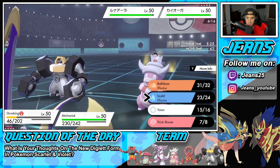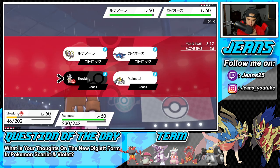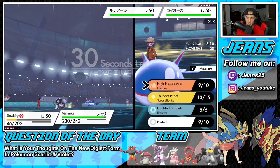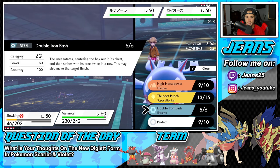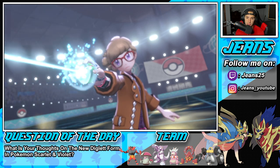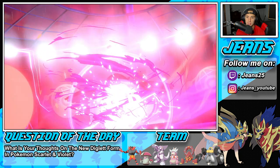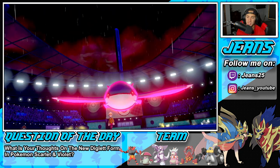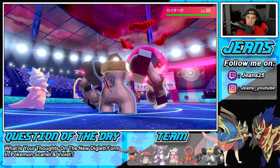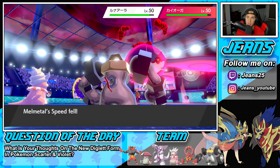I wonder who he's going to Dynamax. With one turn left in trick room, I think Bulldoze is going to be a play — slow down everybody including Kyogre — and then go for Thunder Punch or Double Iron Bash. I feel like he'll Dynamax Kyogre. Let's see — yep, there's the Kyogre Dynamax. I was going to drop a Thunder Punch but since he Dynamaxed I'd rather just go for a Double Iron Bash and get a chance for flinch. But I Bulldoze to slow them down since trick room's going to end.